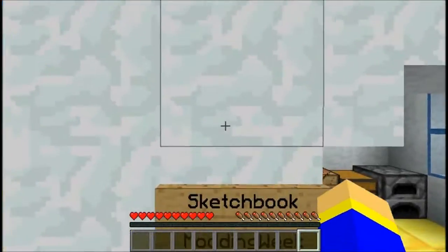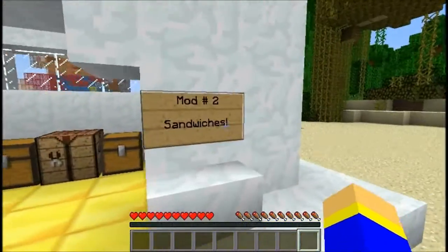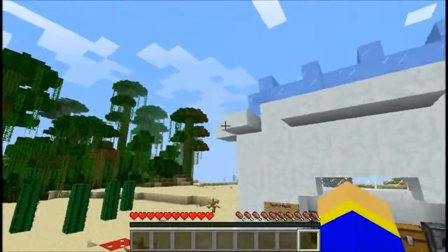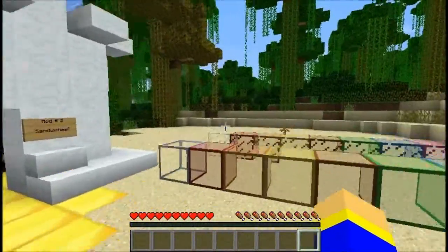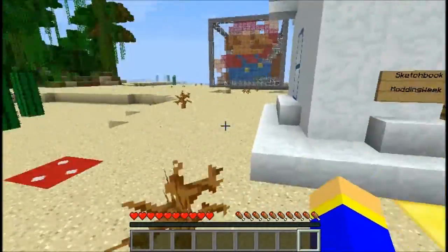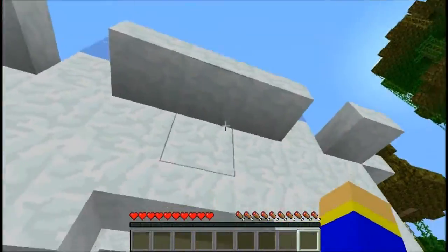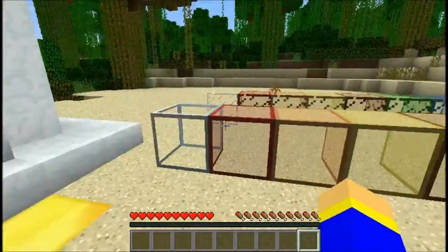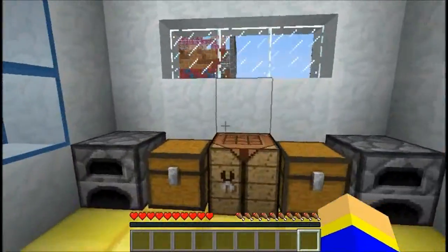Hey everyone, FrozenInferno here and welcome to SketchBook Modding Week. We're on mod number two, which is Sandwiches. As you may have noticed, I've been adding some stuff to my ice cave as we go along — for every decorative mod I do, I'll add something new to this building, maybe some more houses. Currently I've added some steps and half slabs, a nice viewing window, and I've left these outside just for show.